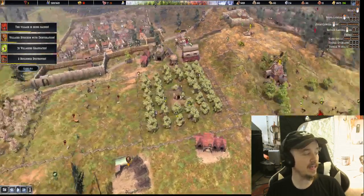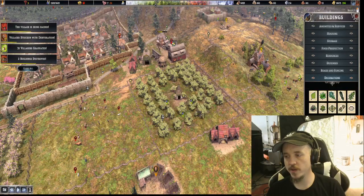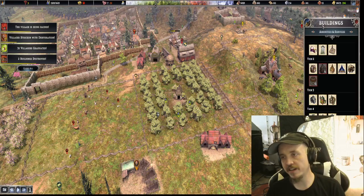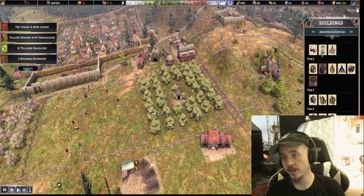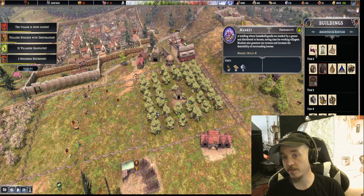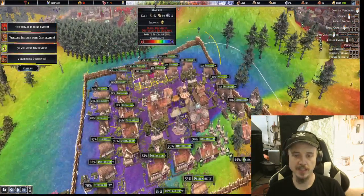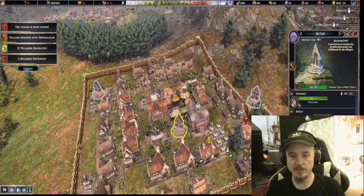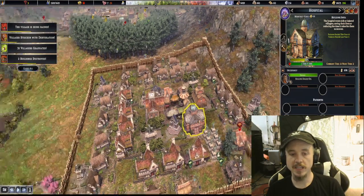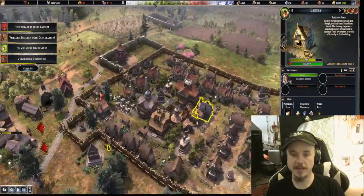So the gold and desirability. Decorations are your best way to improve desirability. Amenities are good, but you should only put those down if you need them. The market is the building that makes the gold — you put that down and it gives you the circle, that's why I always put that down in the middle. My ideal setup has been a market, a temple, a school, a healer, a pub, and a bakery.